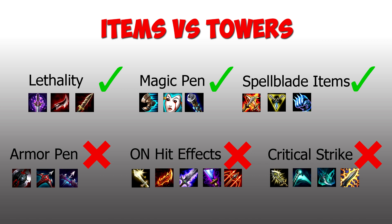This means that triple crit AD carries have a lot of wasted stats in terms of killing towers, but excel at dragon and baron killing where critical strike does work, as opposed to lethality and magic pen which do not work on baron or dragon.